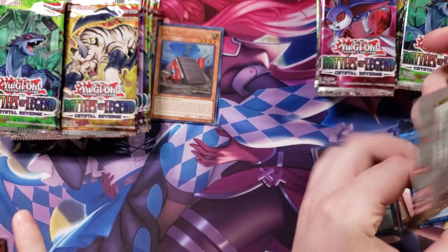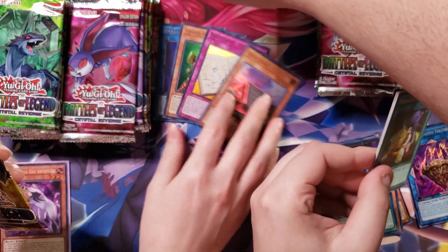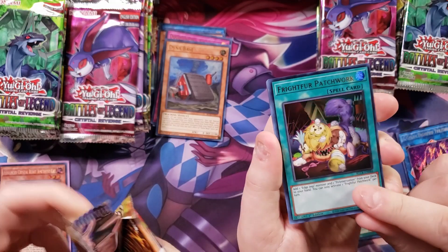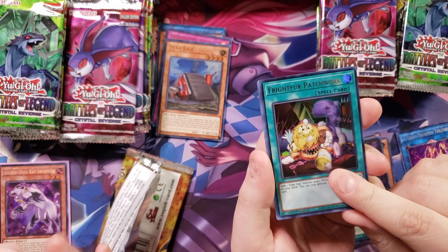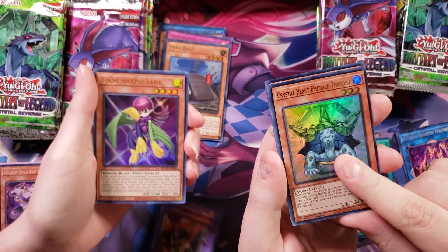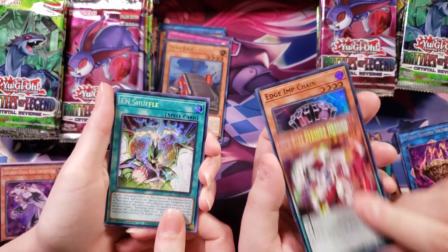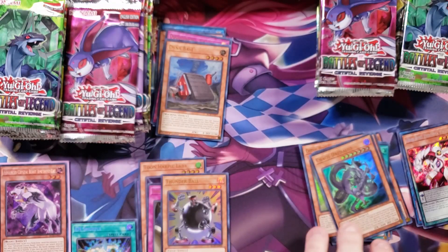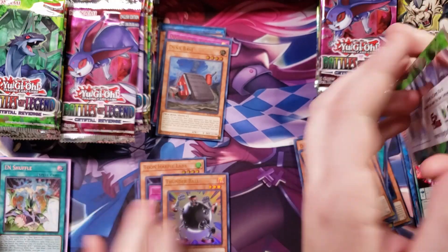I really hope they make more Doodle Beasts in the future. I thought they were like stick figures but they're not. Forever Patchwork — that's a really good reprint. I've got a Crystal Beast Emerald Tortoise. Persona Dragon. Ian Shuffle — that's a good one. And a Thunderball. Ian Shuffle is so good.